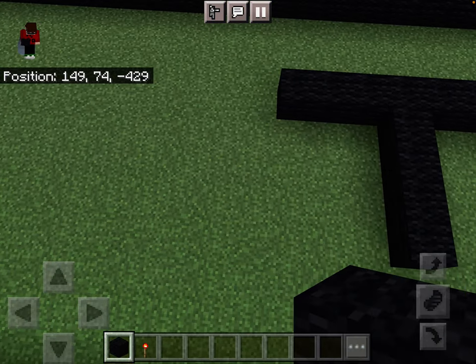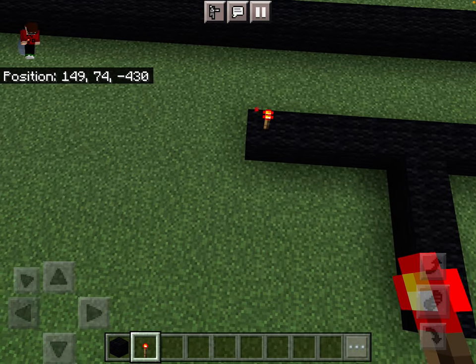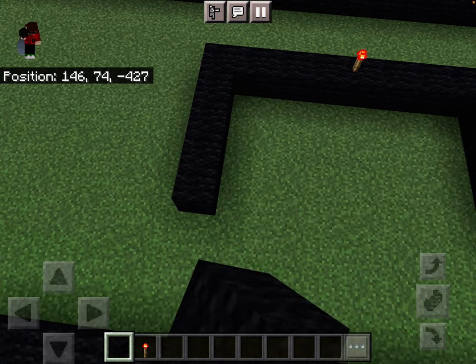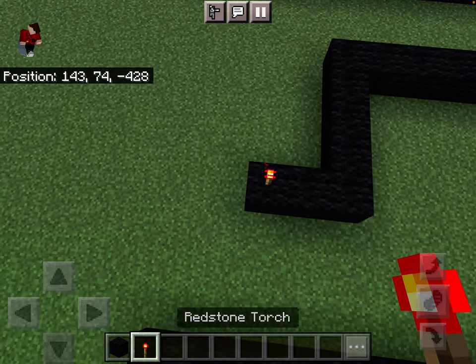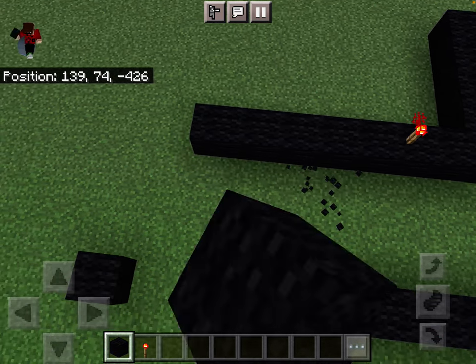And now we're going to have three, and then this one comes out. Four blocks. And now we're going to have three, and then a torch. Three. And then one, and that goes down. Four.